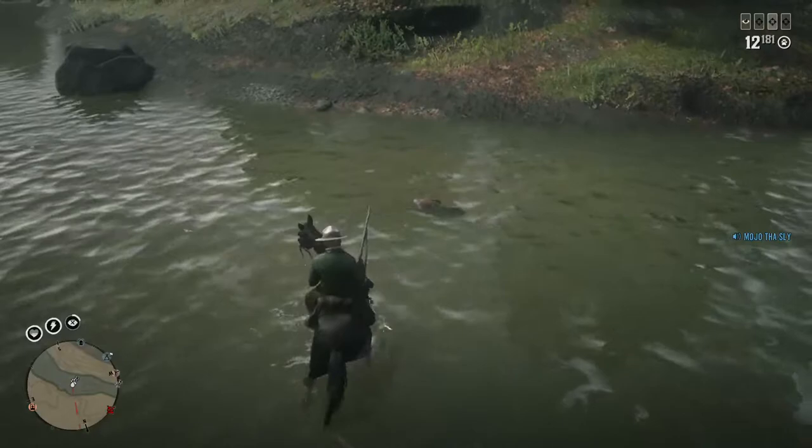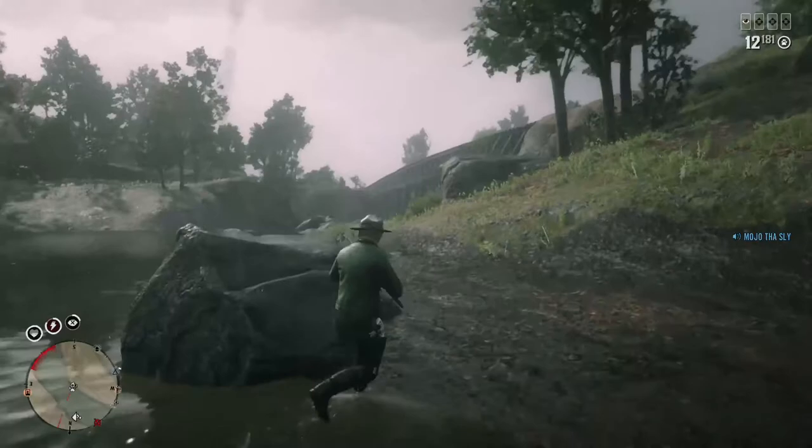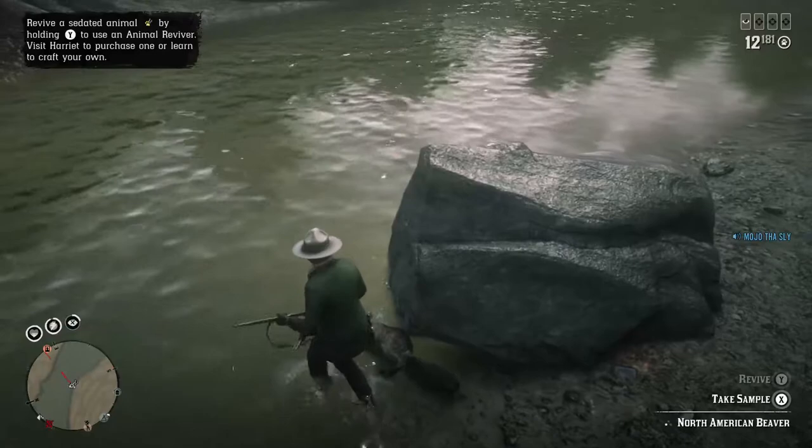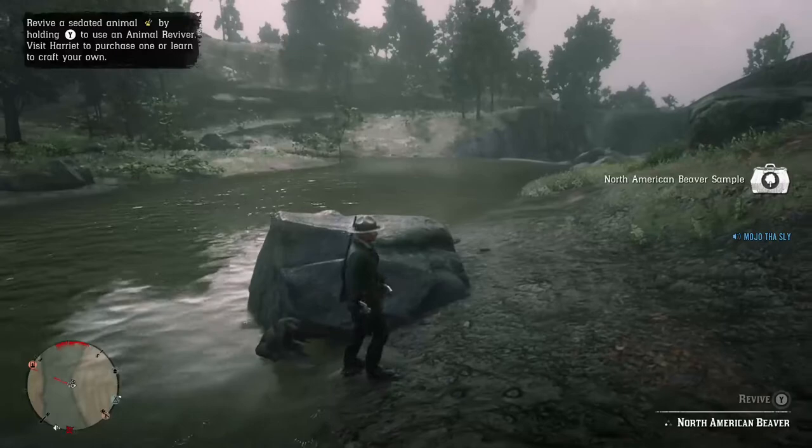I see red on my mini-map, which means an animal that could attack me is here. I'm not sure what kind — I'm trying to get my horse to stop before we get there. It might be a grizzly bear or a black bear. Might have been a black bear that ran away. So that's about three beavers in like three minutes, but I don't want to take my chances with the bear — or possibly a cougar.